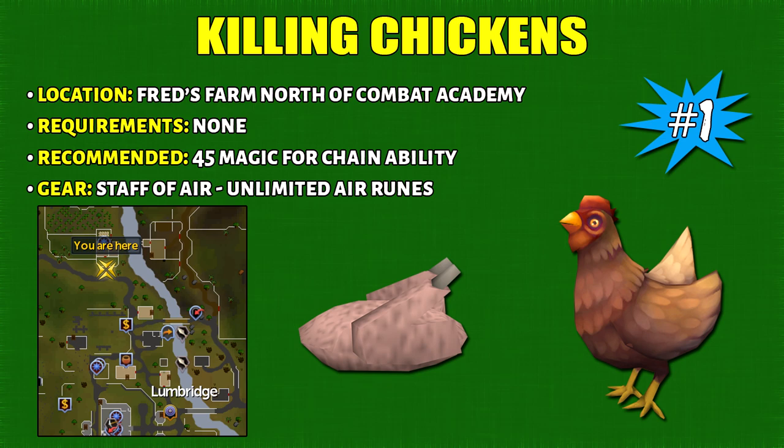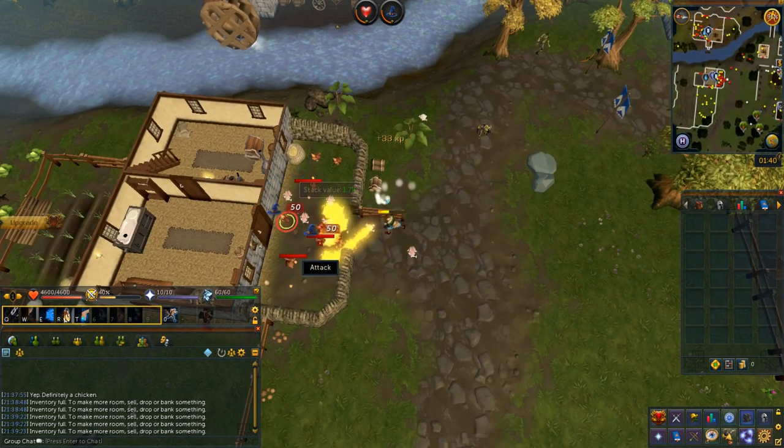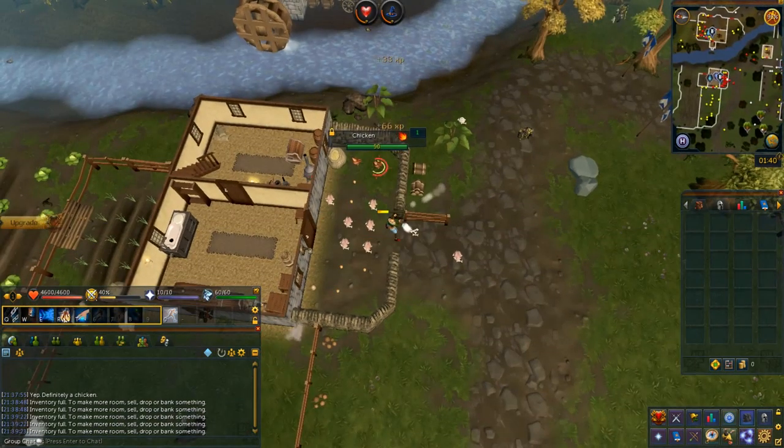The first method is killing chickens, located at Fred's Farm which is north of the Lumbridge Combat Academy. There are no requirements, although I recommend 45 magic for the chain ability. For gear, all you need is a Staff of Air which gives you unlimited air runes.